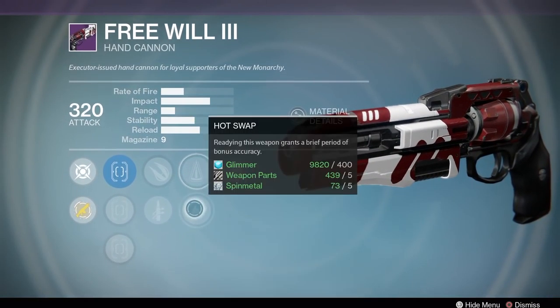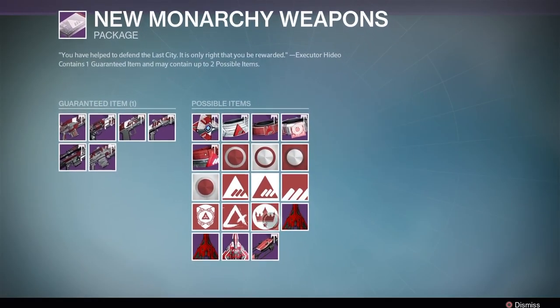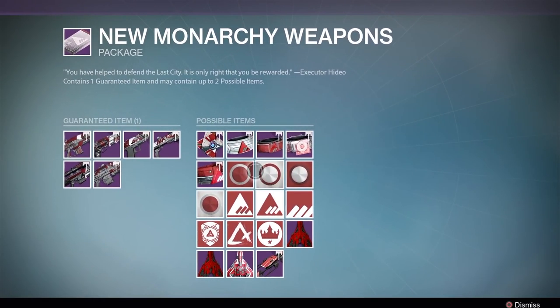There are a lot of new weapons in each of the factions. You can go out and get those pretty soon, and you won't actually have to grind out the packages yourself — you can just trade in motes of light or really any materials that you have.